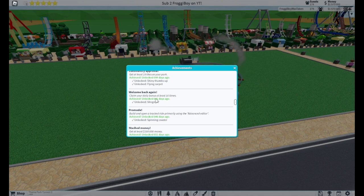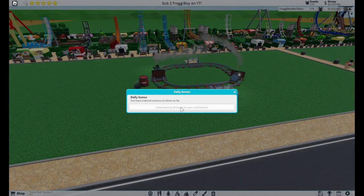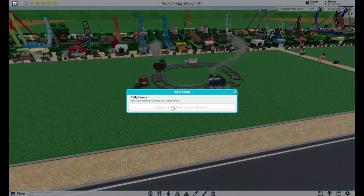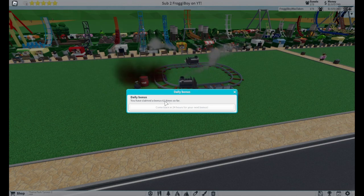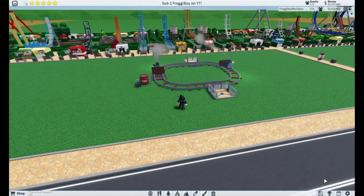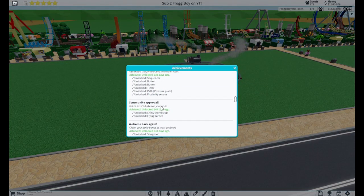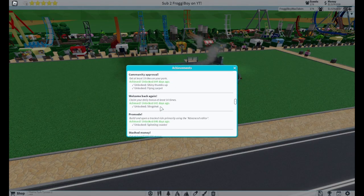Next is Welcome Back Again. Claim your daily bonus at least 10 times. There's a daily bonus and every 24 hours you can claim it again. As you can see, I've claimed it 62 times — you only need to claim it 10 times. After that you complete the achievement, and you will unlock the slingshot.